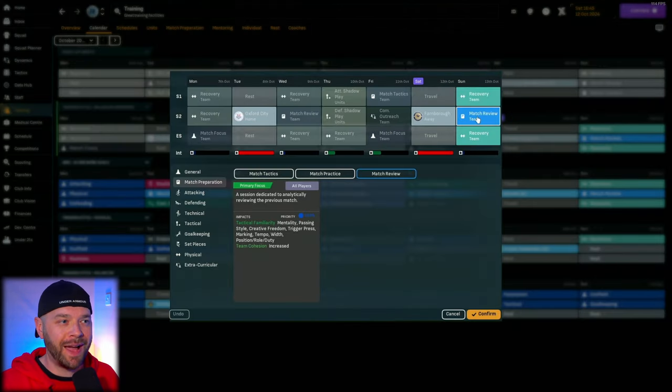Number four — a very quick tip — is to do a match review after every single match. If we look at what match review actually does, it's a session dedicated to analytically reviewing the previous match. You can see the impacts underneath: it improves tactical mentality, passing style, creative freedom, trigger press, marking, tempo, width — basically all your tactical familiarity. It's a free tactical familiarity boost, and it also improves team cohesion. It has absolutely no negatives — not physically, mentally, or fatigue. It is a purely positive session you should always include after every single match.